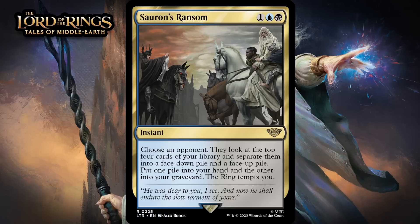Next up, it's Sauron's Ransom, which for one generic, a blue and a black, is a rare instant. Choose an opponent — they look at the top four cards of your library and separate them into a face-down pile and a face-up pile. Put one pile into your hand and the other into your graveyard. The ring tempts you. This is a fun take on a Fact or Fiction-like effect, and I think it's pretty good overall. No matter what happens, the ring tempts you and you get a two-for-one, and it's hard for that not to be good when you're spending three mana at instant speed. There's always a chance you get two lands when you don't want them or expensive spells you can't cast, but you still get significant card advantage coupled with some upside. I think that makes this a B-.